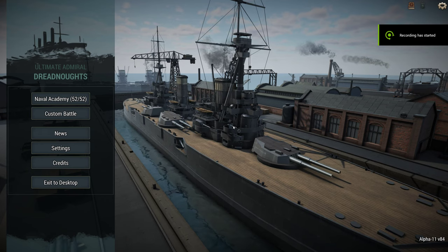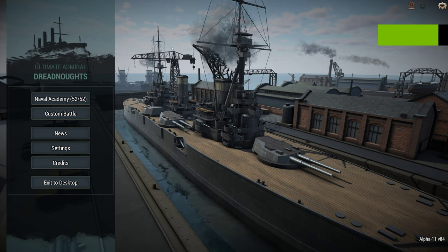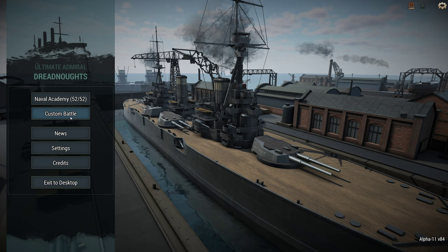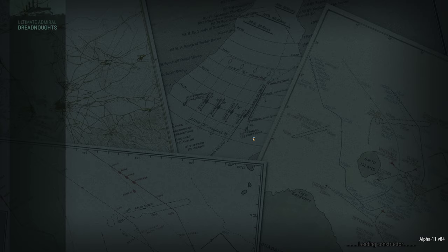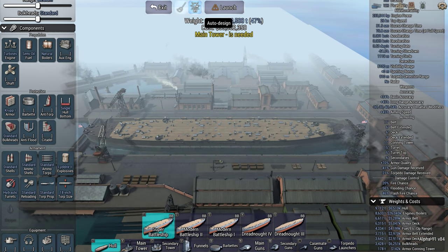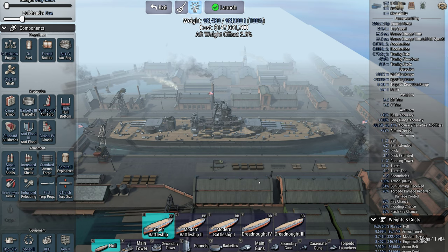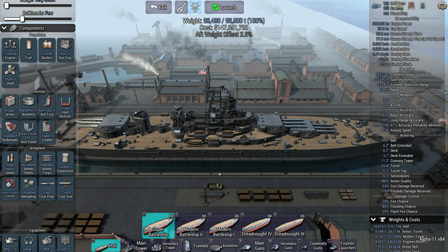Hello, Brother Monroe here. Welcome back to Ultimate Admiral Dreadnoughts and another Shipbuilding 101 tutorial video. Today we're going to be focusing on ship handling. Ship handling is something a little bit more advanced than your regular stuff, so I'm just going to hit auto design and talk through any problems this particular ship has and how you can reduce them.